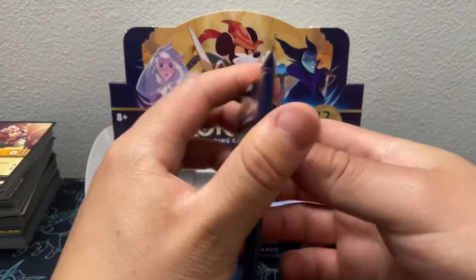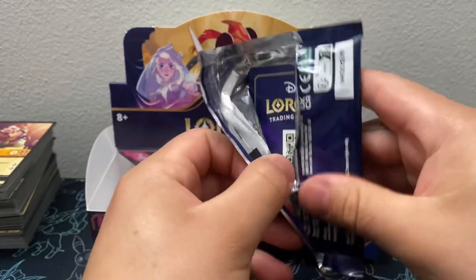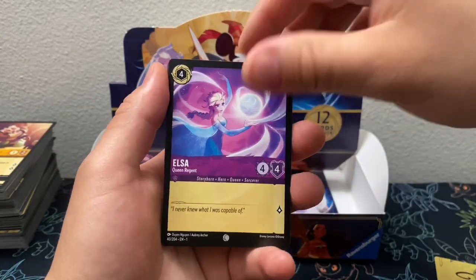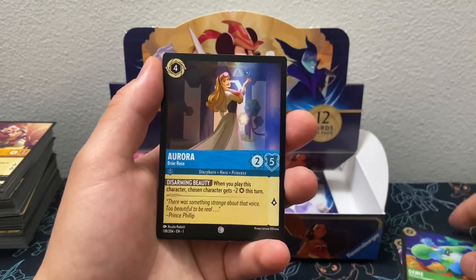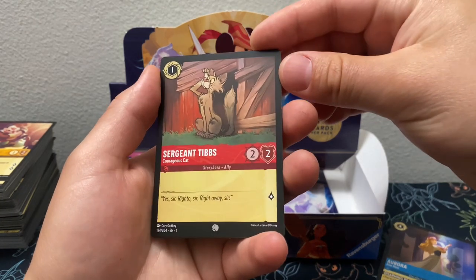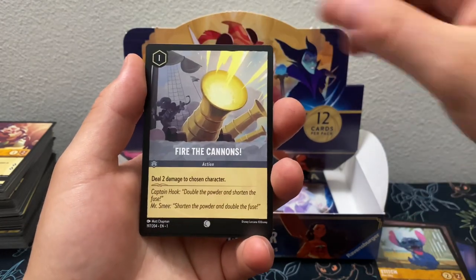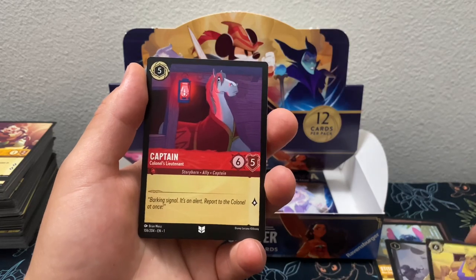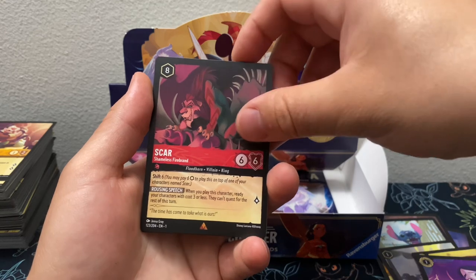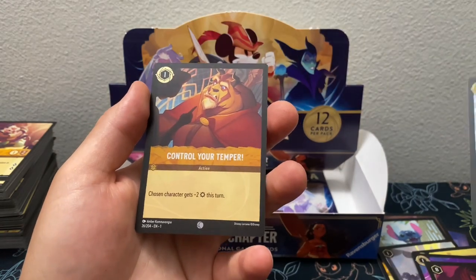We are down to the last two packs. We got Elsa, Genie, Aurora, Surgeon Timps — first time we see this card, and it's a common. Fire the Cannon, Crunk, Captain, Reflection, Scar, Super Rare Hans, and a Common Control Your Temper.